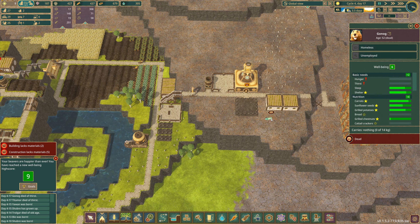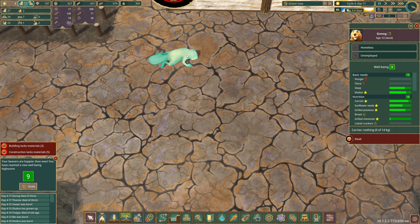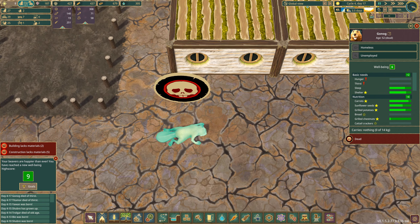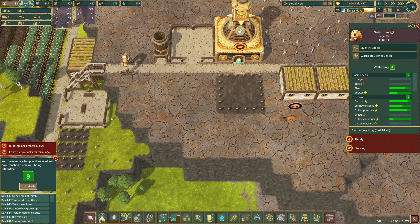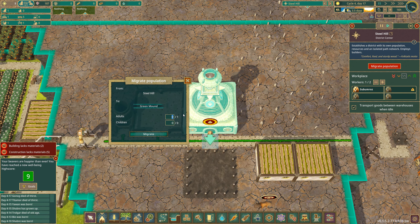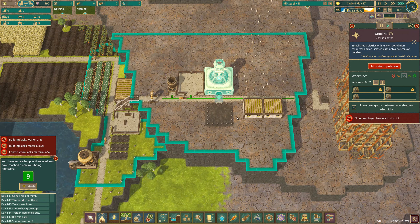I don't know — uh oh, you're going to die too aren't you? And you're 13 — I can't let you die. Migrate population — one. The other one must have died already. Oh no, migrate home, migrate home to freedom. Right, what am I doing wrong is the question here.